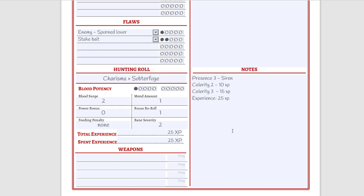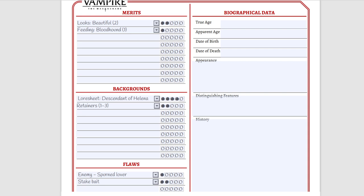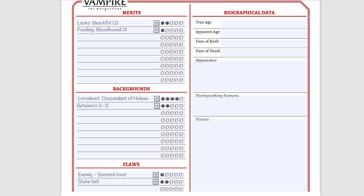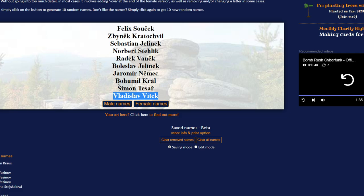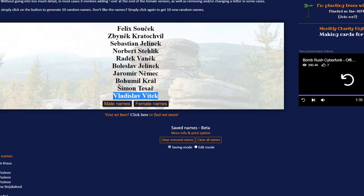For beginner players, I recommend playing younger and less powerful characters, because playing as an Ancilla may give you some difficulties. Too much power is not always a bonus in Vampire: The Masquerade — sure, you can have more powerful abilities and more dice to roll, but your Beast will also be more powerful, you'll have to feed more, and you'll stand out from the crowd more. Just for the sake of having fun, I'll pick a name from the Czech name generator: Vladislav Vitek. So hey, that's our Vlad, Bloodhunt Siren.